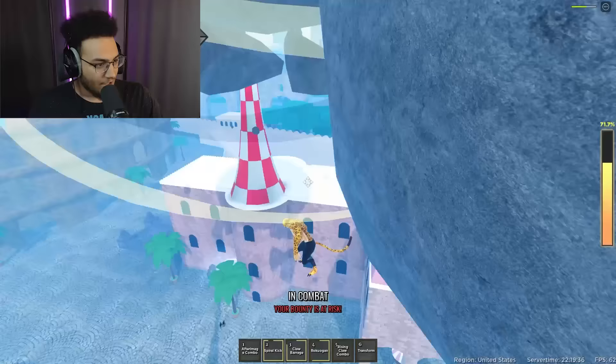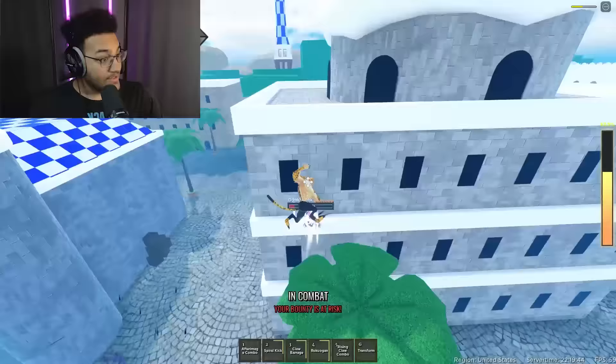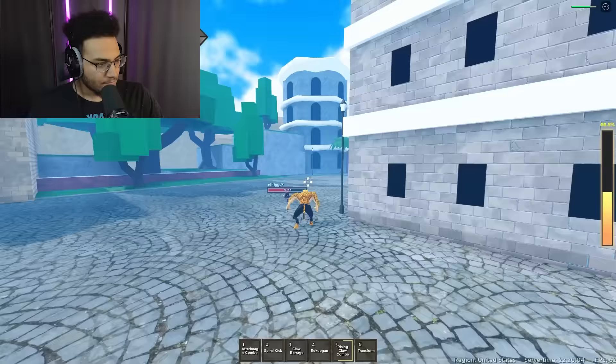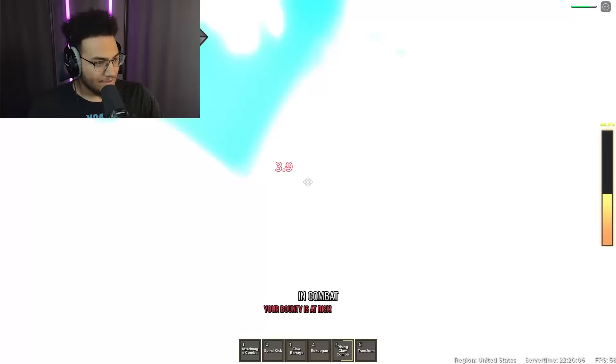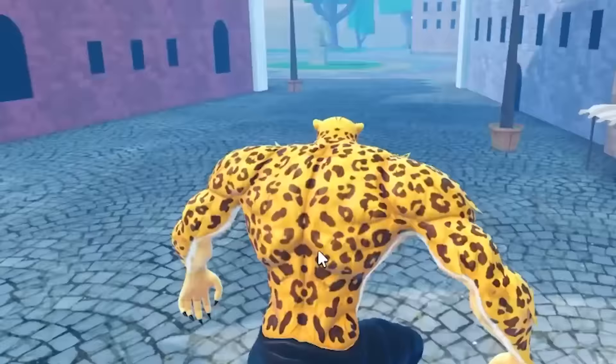Let's see what Rising Claw Combo is about. What the hell — Planetary Devastation? Rising Claw Combo — we killed him just like that, it was like a wrestling move. Rokugan — oh my god, that's so cool. We packed up everybody. Nah, Leopard 4 is too OP. That's too OP.